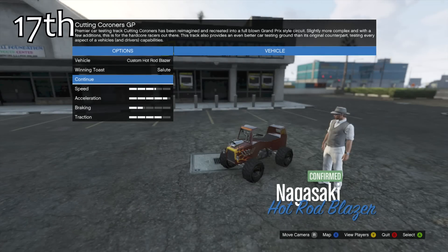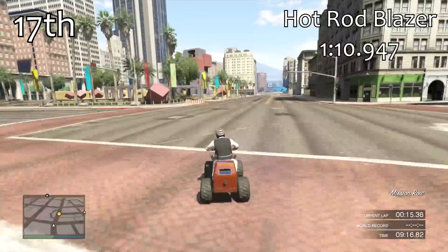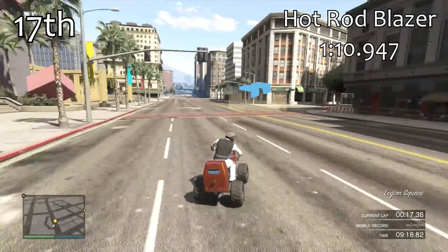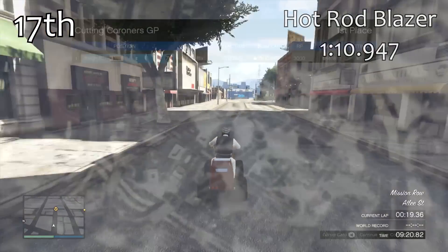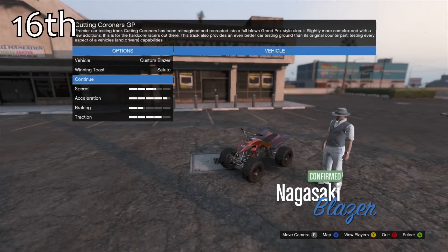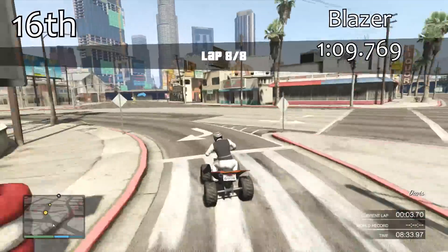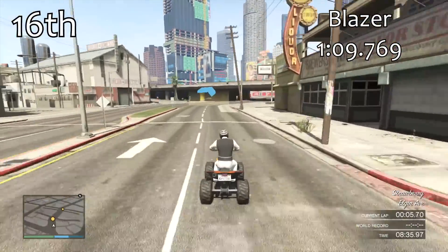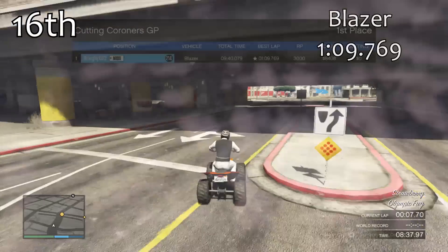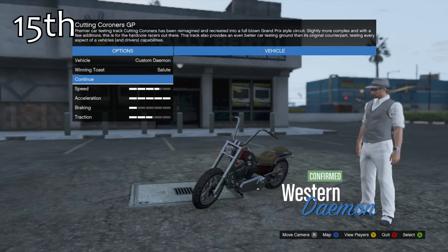In 17th place we have the Hot Rod Blazer, which manages a lap time of 1:10.947 — nearly a 5 second difference over the Bagger. The Hot Rod Blazer is a little bit heavier than the regular Blazer, which is why it's a little slower. In 16th place, the regular Blazer can be used in motorcycle races even though it's technically an off-road vehicle, and it gets a 1:09.769 — slightly slower than the Bifta as well.